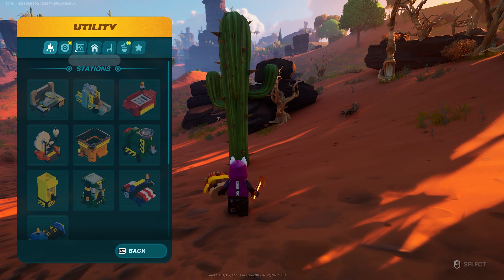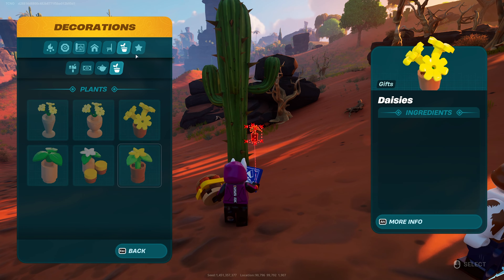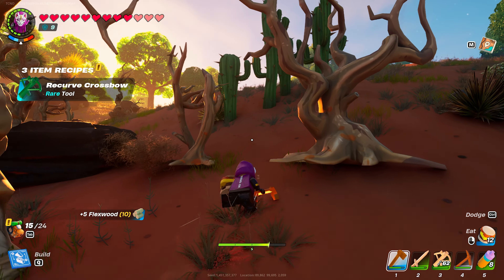Now I've got five of them and I've unlocked a few new recipes including a dynamic foundation, wheels, and different kinds of decorations, though I don't think those are related. Anyway, nine hits to destroy one of these is quite a bit of time, but you'll need tons of this.